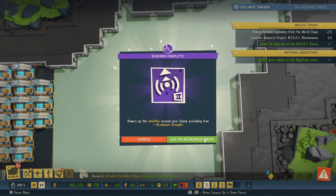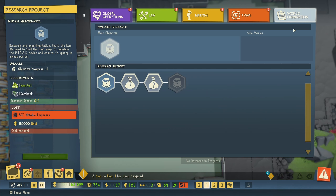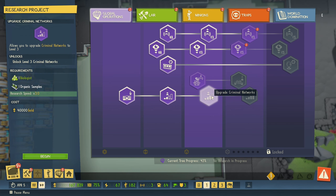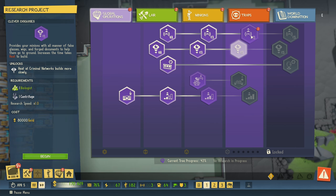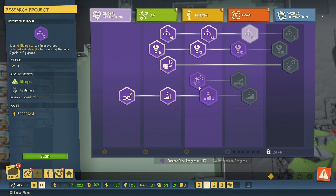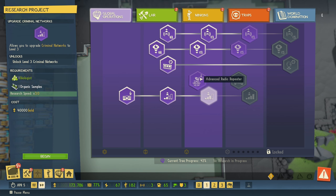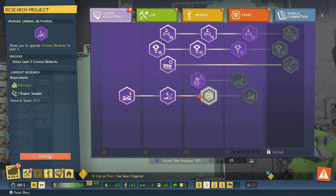We have three broadcast strength. We've unlocked some new options here, but what we need at the moment is this. I still need the notable engineers for that. So that probably means we can do some of those — even more broadcast strength. This one needs a centrifuge and a lot of money, same here. Research speed is not that good. This is times three, so I'll probably go with maybe this one. Let's go to the criminal network level three.